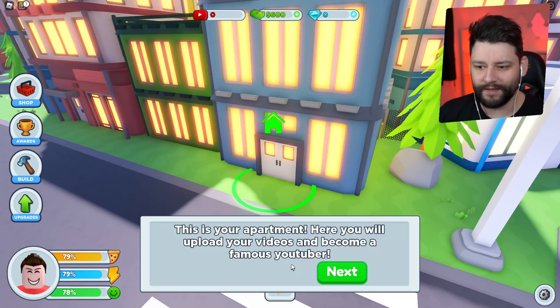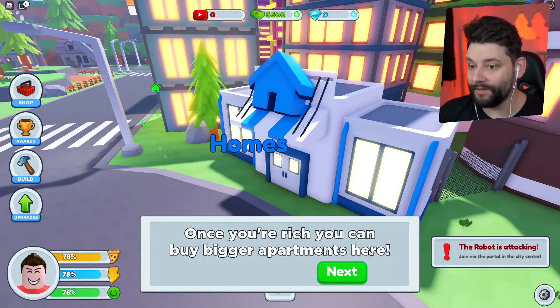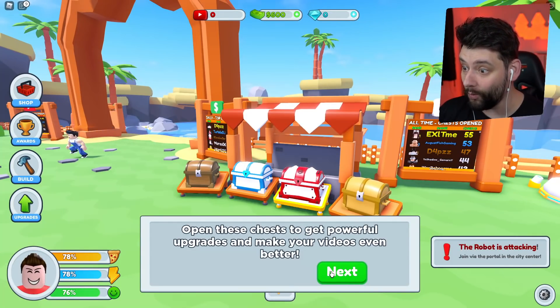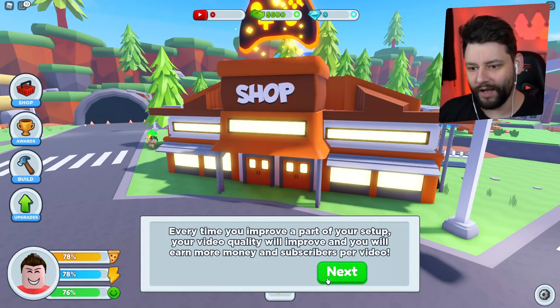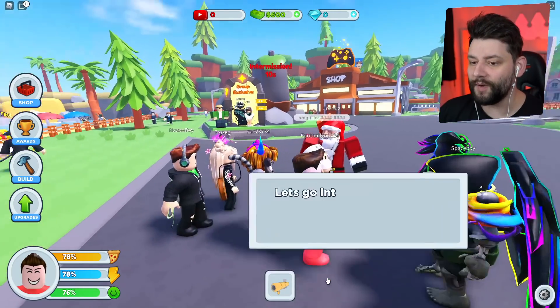This is going to be amazing. I already have an apartment — I'm winning at life! Once you're rich, you can buy bigger apartments. Open these chests and you'll get powerful upgrades to make your videos even better. Here you can buy new components for your gaming setup. Every time you improve a part of your setup, your video quality will improve and you will earn more money and subscribers per video.